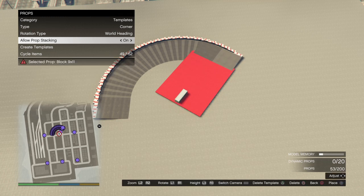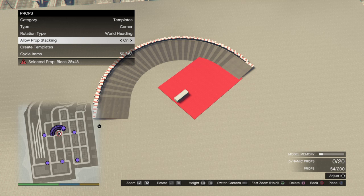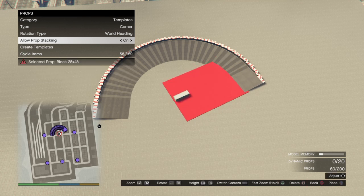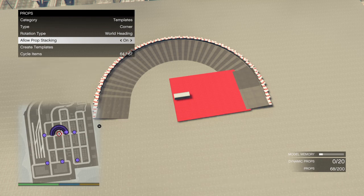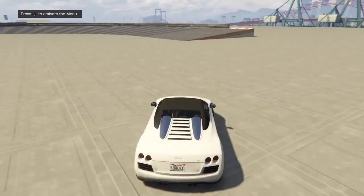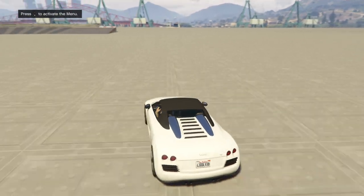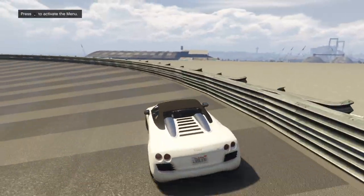We're keeping this one simple — short track, straights are going to be five degrees as well. Coming in on our last prop for this corner. This last prop I just placed will be it. Now you can see the corners laid out — it's very smooth and very wide. Take your car up here against this wall and you can see just how smooth it really is.